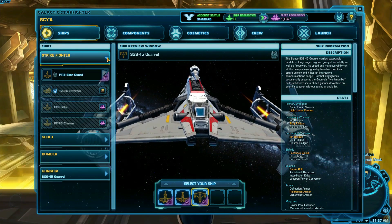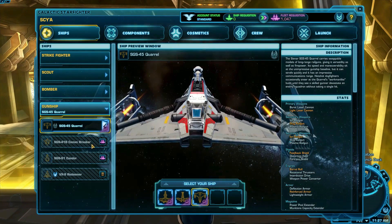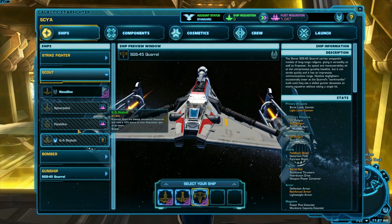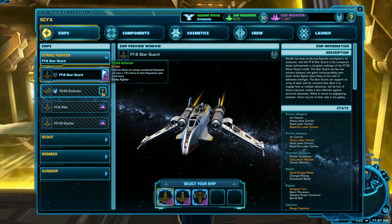Each class of ship — Strike Fighter, Scout, Bomber, and Gunship — has four ships you can choose from within it, for a total of 16 ships you could potentially play. Some you get by default, some you earn by playing GSF, and some can be bought on the cartel market.